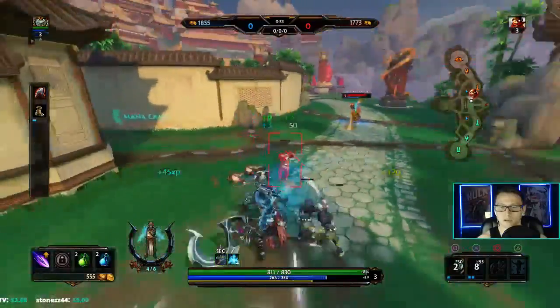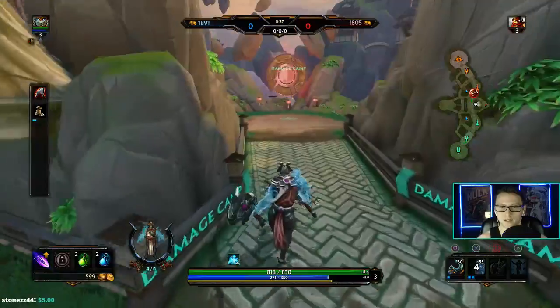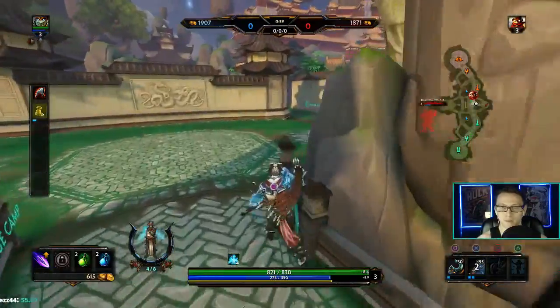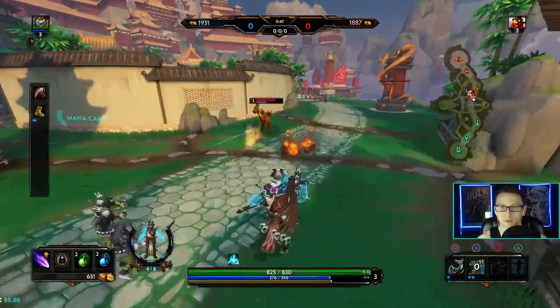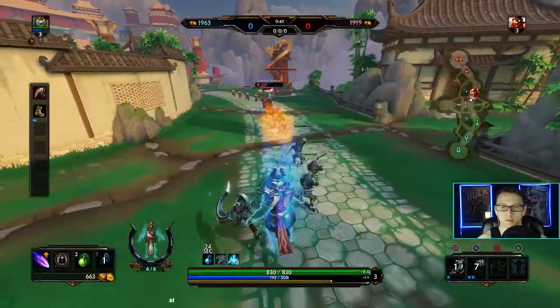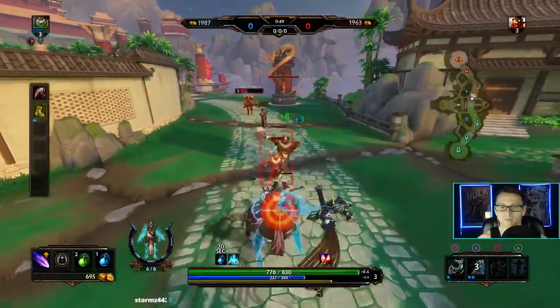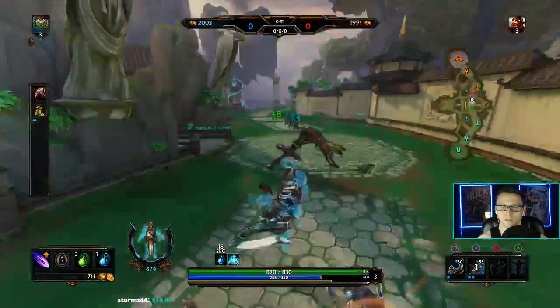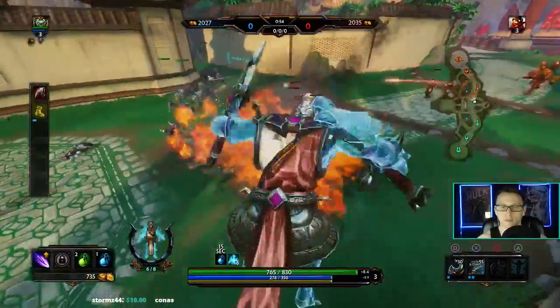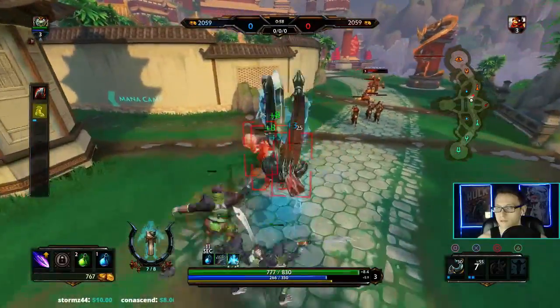Doing pretty good at avoiding that shit. He's missing his meatballs — meatballs aren't on point, a lot of missed damage. He has to back up here. So against Vulcan you kind of want to fight off to the side of the wave, not inside of it, so he can't just backfire you and the wave at the same time.